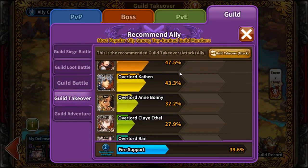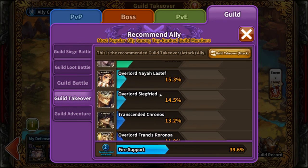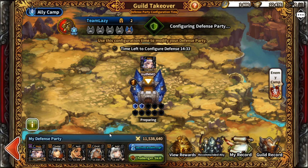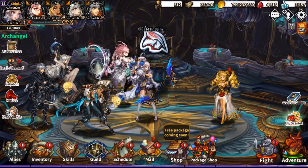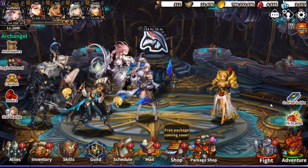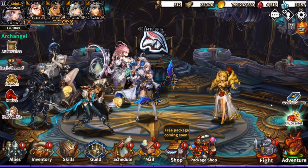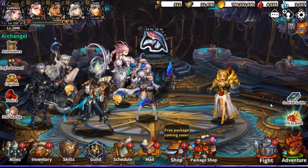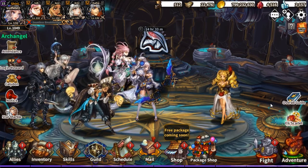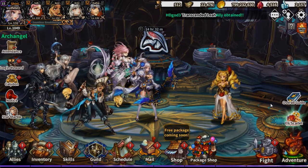Chronos is still the most overused transcended just for the protection skill. I think Aja might actually replace him — big emphasis on might — and I want to test her in tower as soon as I get her. With that said, hope you all enjoyed! Thanks for watching. Leave a like if you enjoyed, or a dislike — it works for me either way. Peace out!